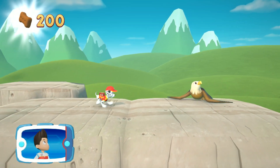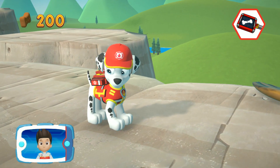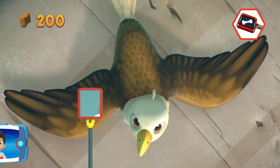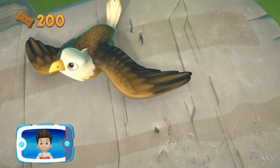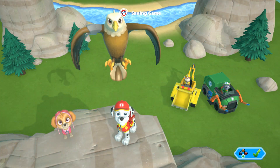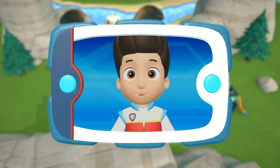You found the eagle! Now Marshall can use his paramedic pup x-ray to find out what's wrong. When you find the injury, press the A button. To move the paramedic pup x-ray, use the left stick. That's great! All right! Marshall put the splint on the eagle — it's so happy to be flying again. Great job, Paw Patrol!